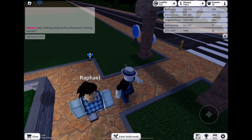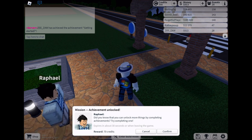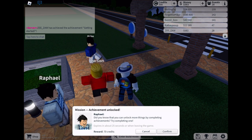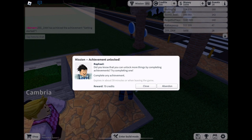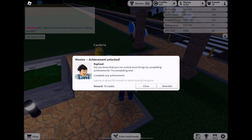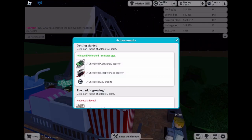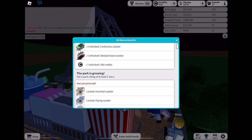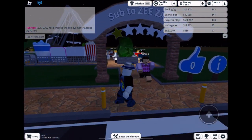Hey look, that guy has an exclamation mark above his head. I guess it's kind of like a quest NPC — like in B-Swarm, except it's a quest boy. Raphael is giving me a quest to get an achievement in the next hour. That's good, I'm gonna try to get the achievement. Did you know that you can unlock more things by completing achievements? I just completed an achievement seven minutes ago. It doesn't feel like seven minutes ago, but it was. And now I have to try to complete another one.